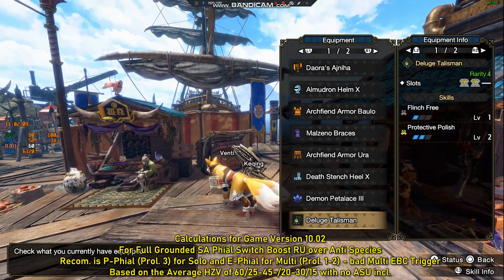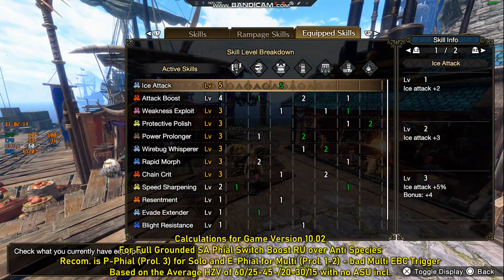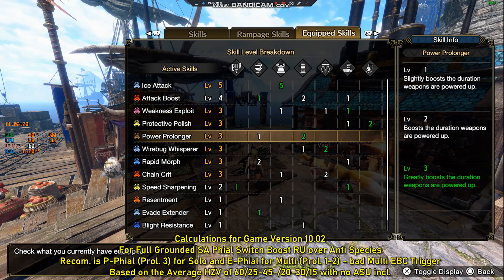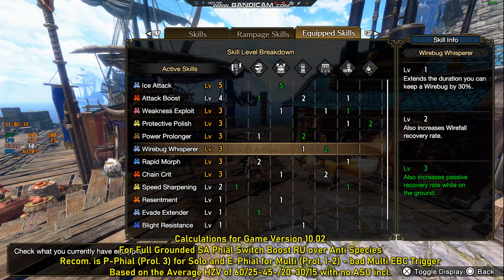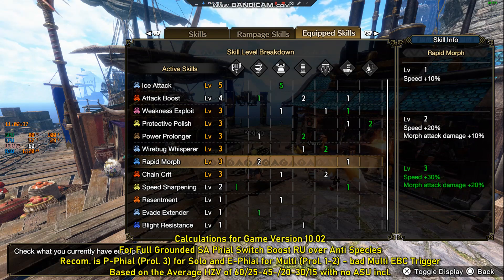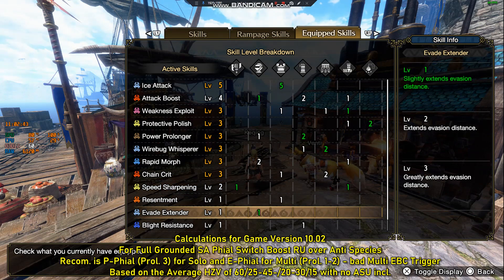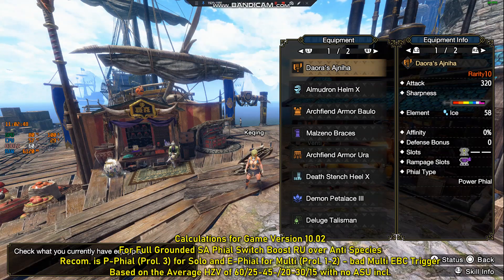For the Nintendo Switch build skills: Ice Attack level 5, Attack Boost level 4, Weakness Exploit 3, Protective Polish, Power Prolonger maxed out. If you don't want full Power Prolonger you can use Critical Boost — they have about the same skill priority. Also Wire Bug Whisperer maxed out, Rapid Morph, Chain Crit, Speed Sharpening, Opening level 2, and Evade Extender level 1. On the PC build, Evade Extender goes to level 2.